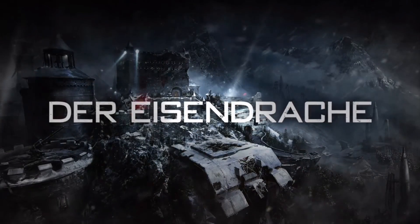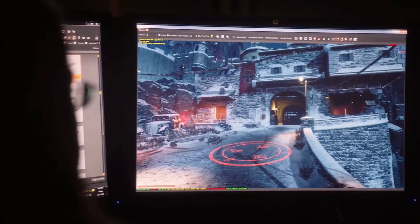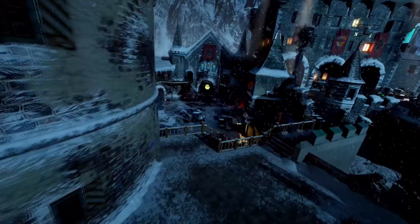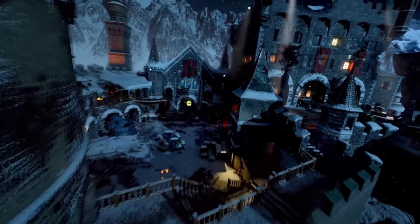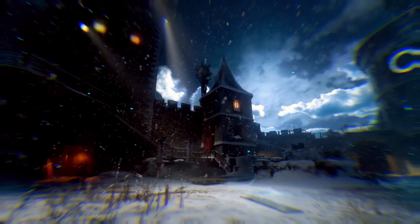In this chapter of our zombie story we'll be introducing Episode 4: The Eisendrak. This is the first chapter of an epic time-traversing zombies odyssey that will unfold over the course of Black Ops 3's four DLC packs in 2016. We've got this wonderful ancient castle where all the evil forces and mind-bending stuff in our zombie storyline are infested in this one location.